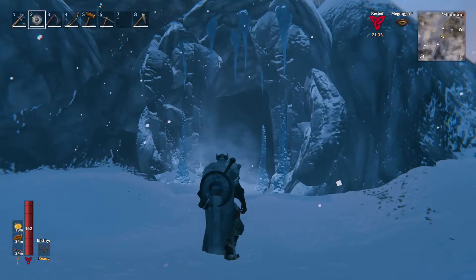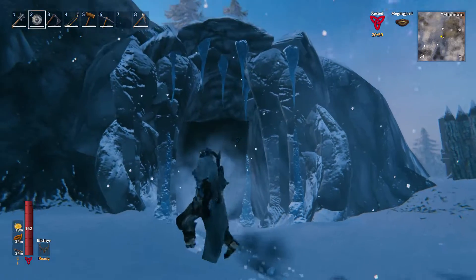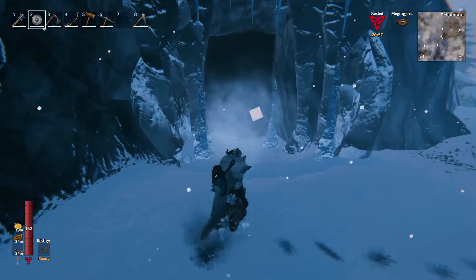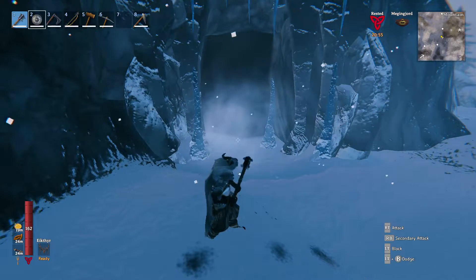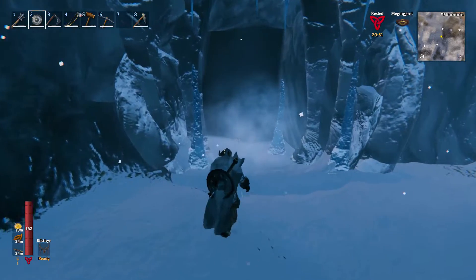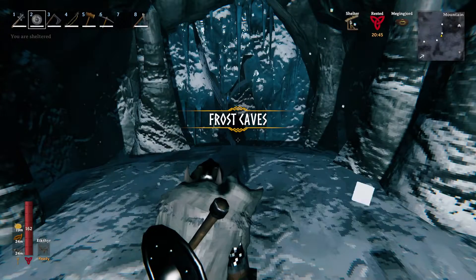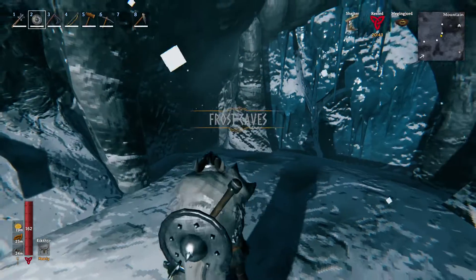Let's see what Belch has found. Looks like he's found a cave — a cool looking cave. Should go and see what's in there. Alright, we found Frost Caves.